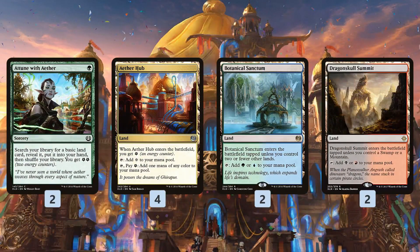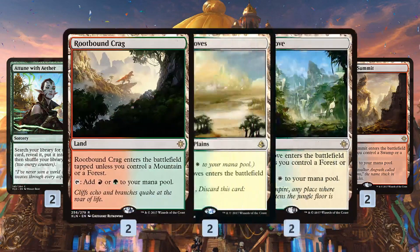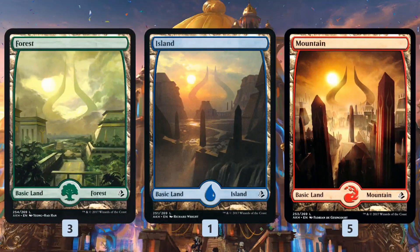For the mana base, we have a couple of Attune with Aether to power up our Aether Hubs, a ton of different dual lands in various colors, and some basic lands.